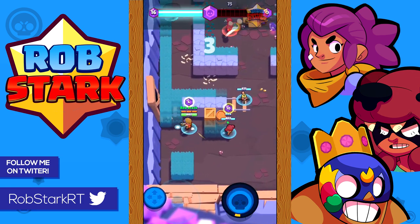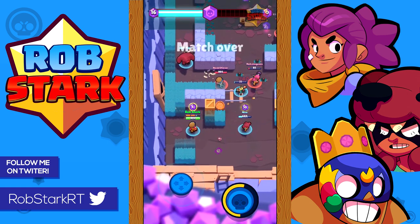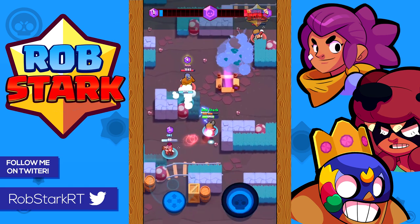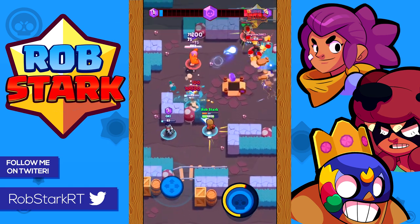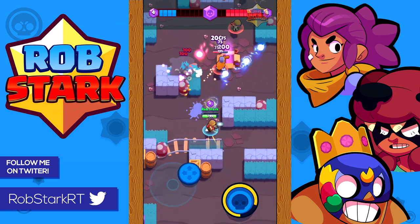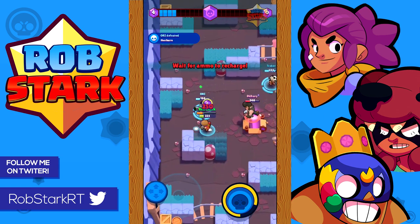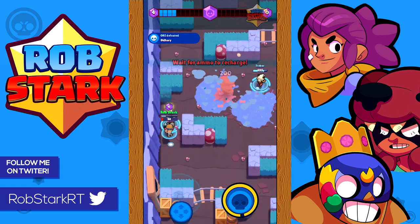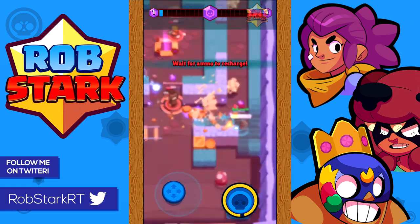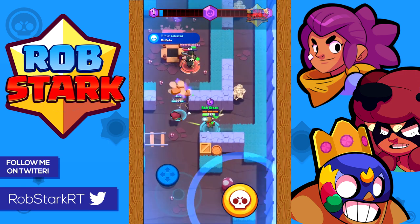Now let's go over how Jesse matches up with every brawler. For El Primo and Bull — these are never going to be easy kills, especially if they use their super to get up close. But they are great brawlers to charge up your super with as they're typically pretty easy to hit. Keep your distance versus them and try to have a teammate help out if they start getting close. Make sure to use your turret as it's hard for them to attack both you and your turret.